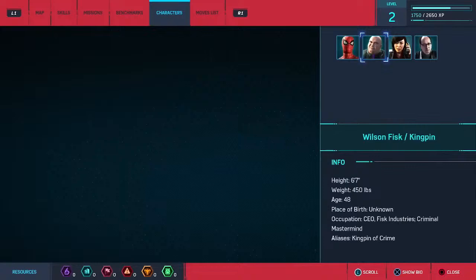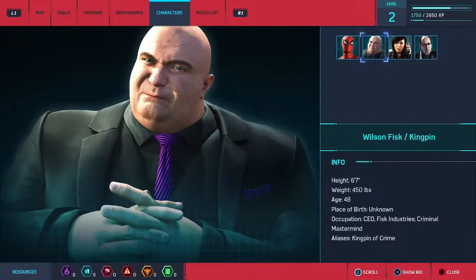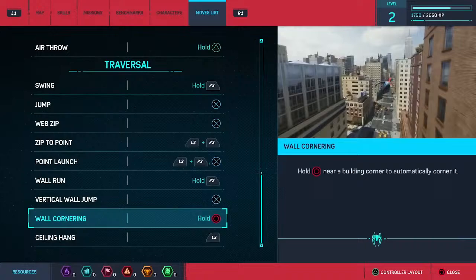Just from playing the game you're gonna unlock those. We got all the characters so far - Wilson Fisk, which is Kingpin, he's a big guy, six seven. And we got Octavius. This is something I really didn't get a chance to check - the ceiling hangout. Haven't really had a chance to use that - while crawling on the ceiling press L2 to hang down. Wasn't too bad - vertical jump, that's gonna be useful.